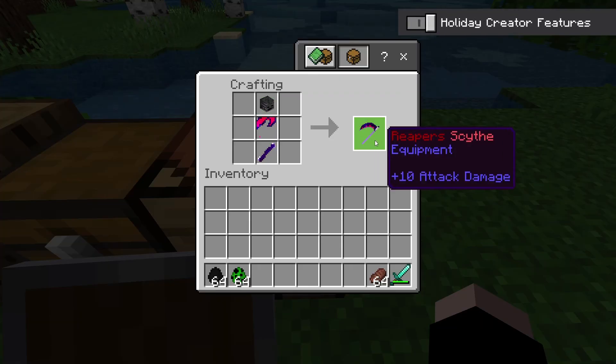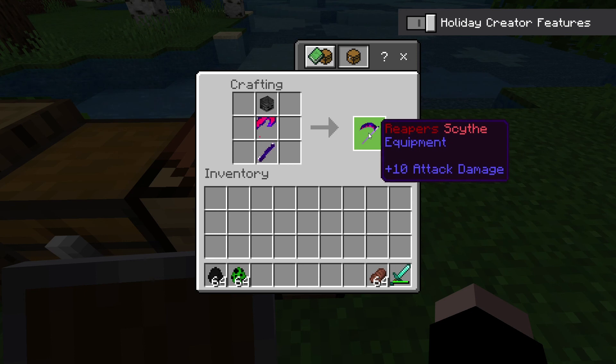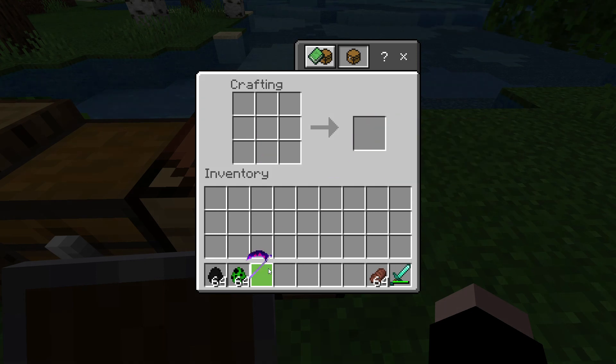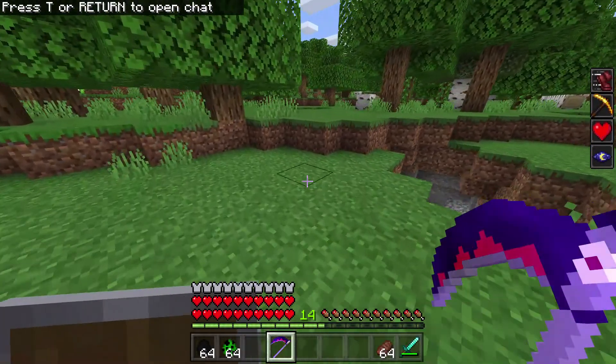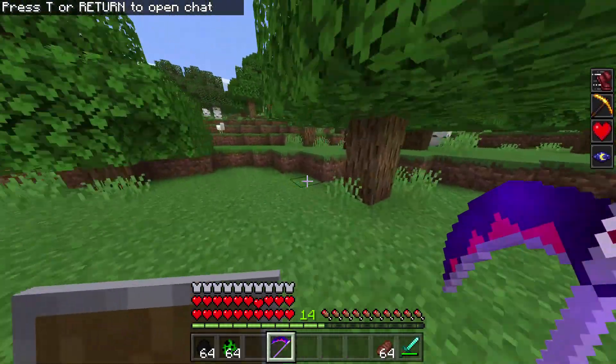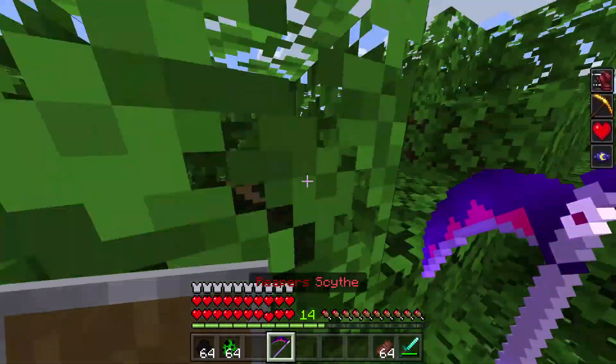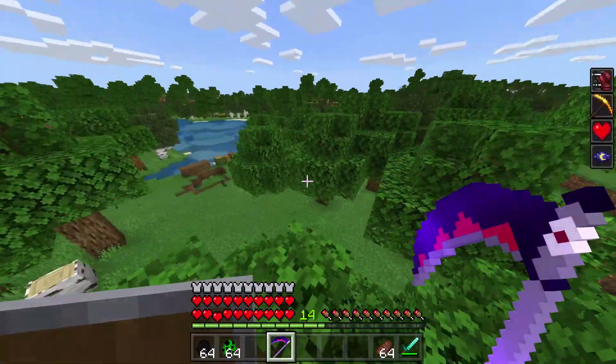You need to turn on the second experimental gameplay for this to work, so keep that in mind. Then you get the Reaper's scythe, which gives you speed, mining haste, and night vision. That's pretty cool — really good actually, and for a quite reasonable price.